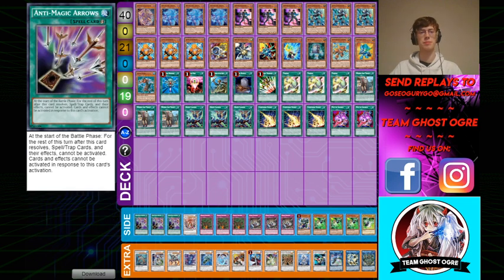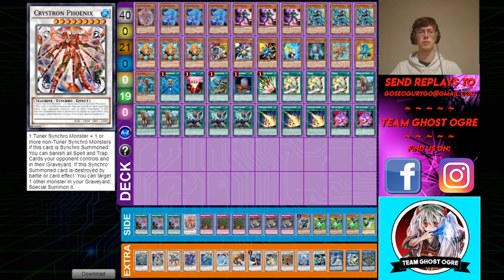In the side deck, I play three Anti-Magic Arrows. This card is insane. I play this for macro-heavy matchups like Altergeist and stuff like that. Basically, you just go into battle phase, use it, then in main phase two you summon your Criston Phoenix, which is basically a Synchro version of Trishula, but it also banishes spell and traps in the graveyard. So it's just a really good follow-up card.